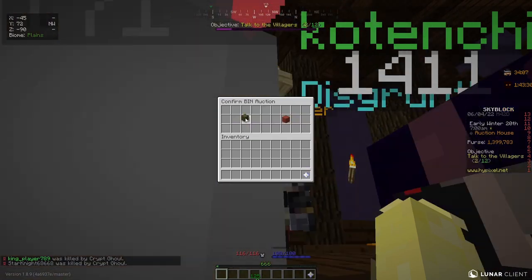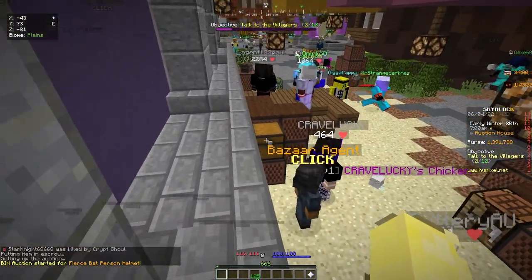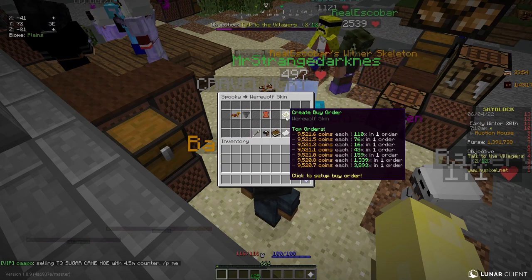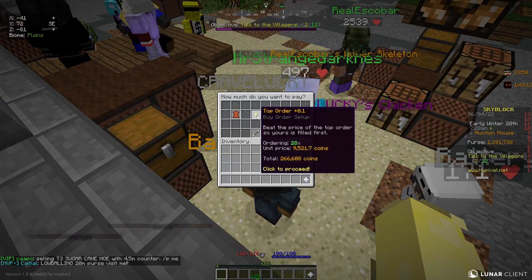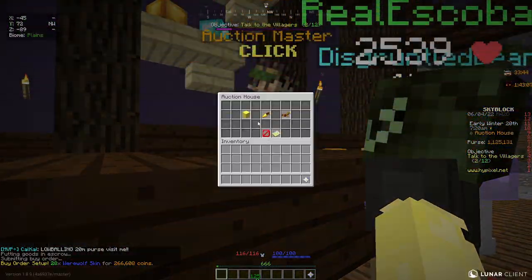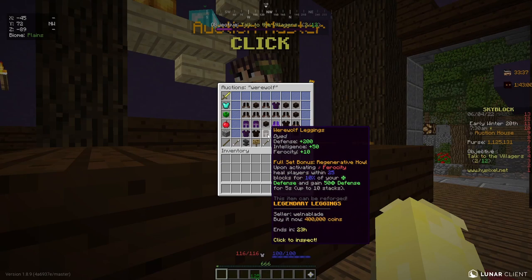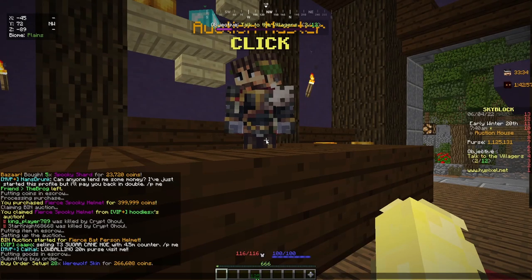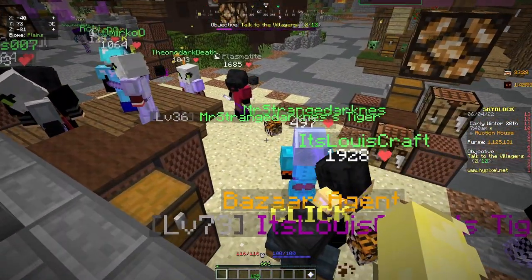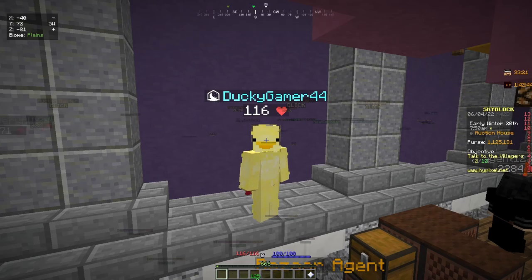While we wait for that to sell, let's get into the final flip. Go back to the Bazaar, into the Spooky section, and this time click on Werewolf Skin. Create a buy order for 28 werewolf skins, which will cost you about 266,000 coins. Back at the auction house, search 'werewolf' — we'll be crafting werewolf leggings, which are selling for about 400,000 coins. With materials costing 266,000 coins, that's roughly 134,000 coins profit, and it requires no collection.